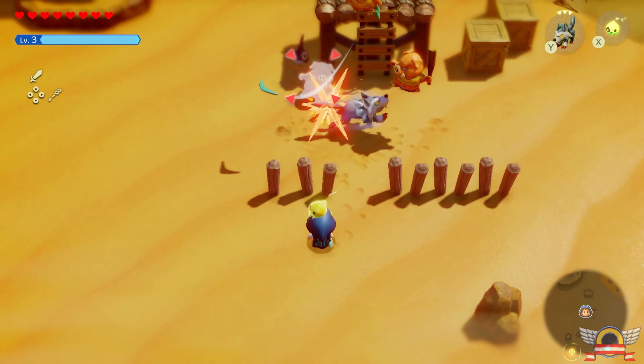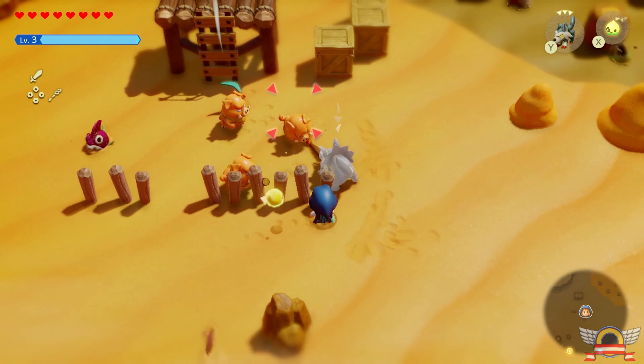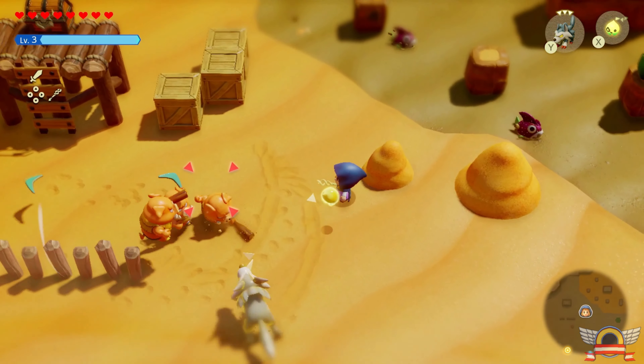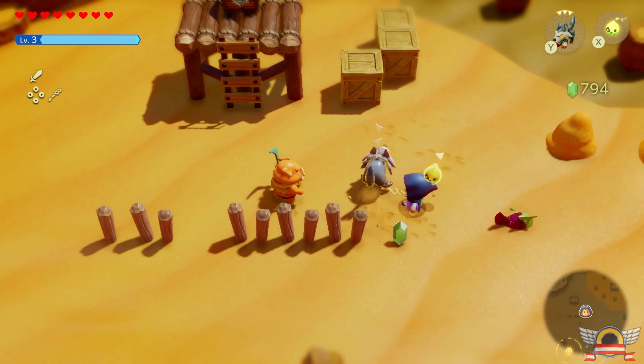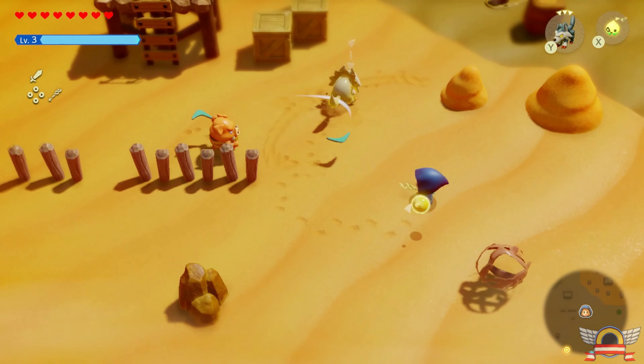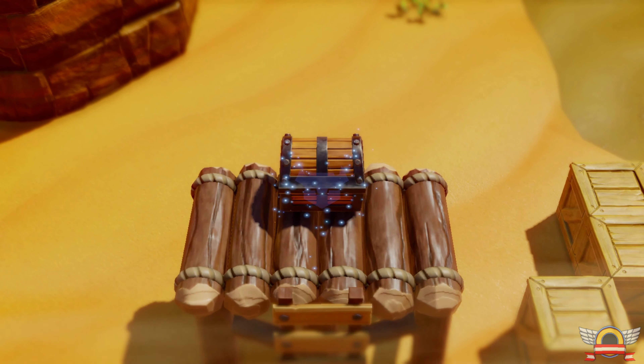A cool way to get around, especially in big wide open areas like the desert, is these little armadillos. You shoot one and link up to it, and it pulls you around like a little car. They only go a certain distance, so you might have to repeat the process, but it's still a pretty good way to travel — a lot faster than walking for sure.